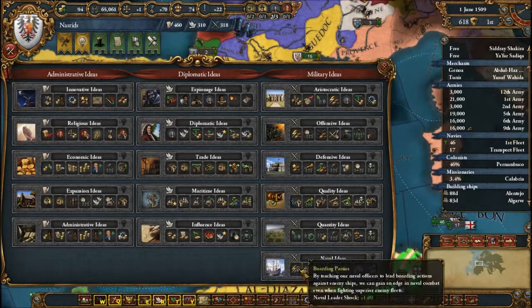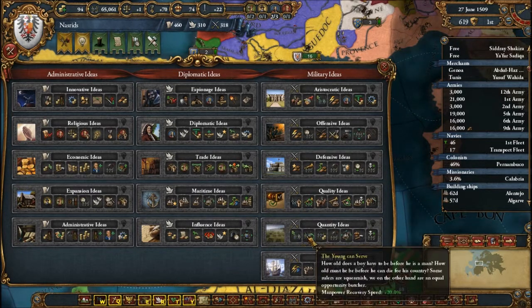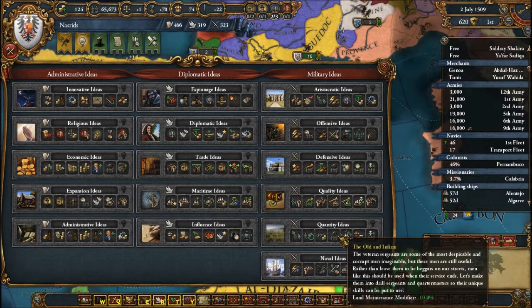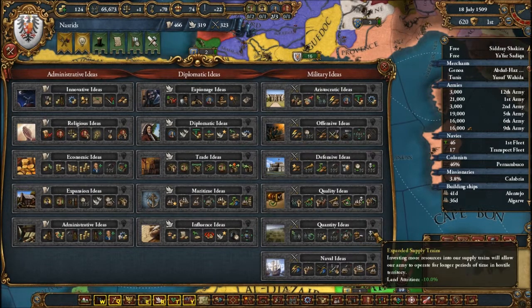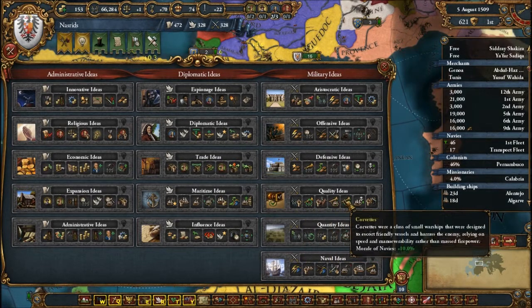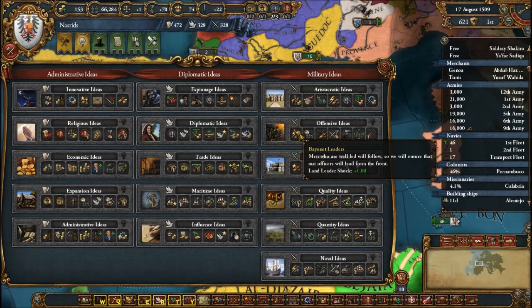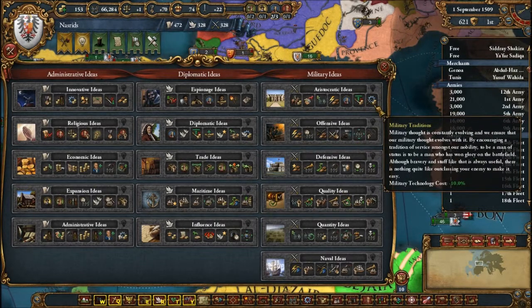What military idea do I want to get? Naval idea sounds nice, but I think we're going to want more land — maybe quality or quantity. Actually, offensive is good because it gives you the force march, which is really useful, and plus one — you'll instantly get a 1-1 general. And if you get the aristocratic ideas later you'll get a 2-1 general just off the bat, which is really nice.